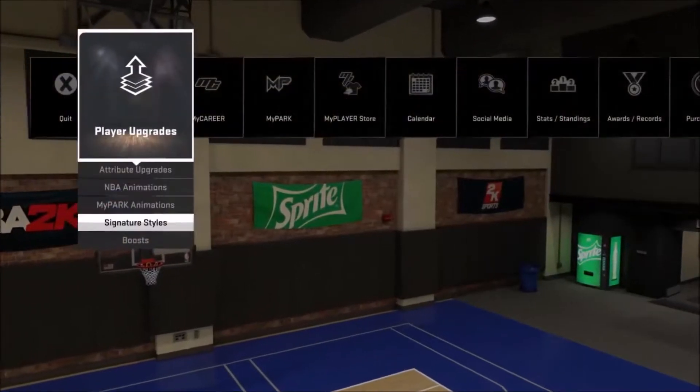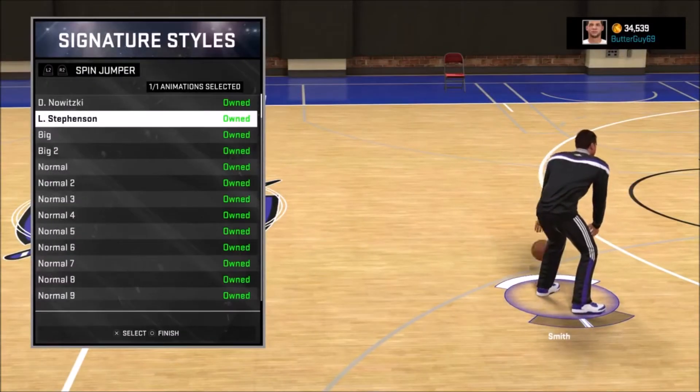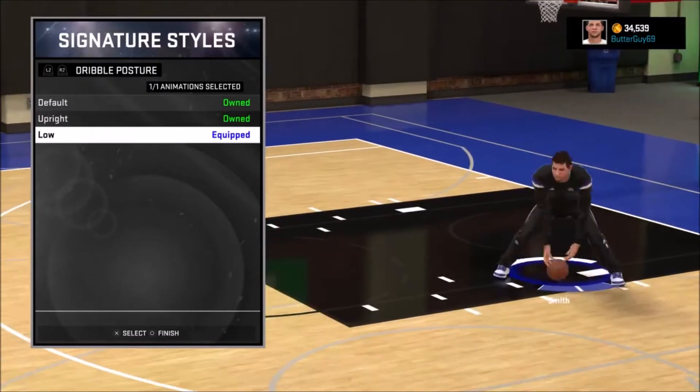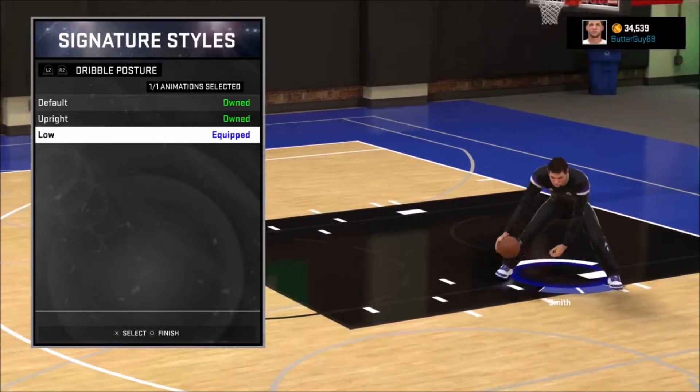Alright, so first up, to being a cheese player — whatever you want. First thing you want to work on is your triple posture. If you want to have stuff on low, everybody use low — put that on low, no matter if you're a demigod or not, put that on low.